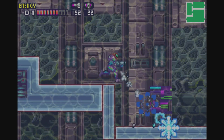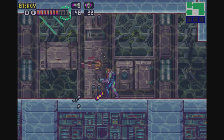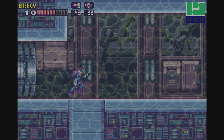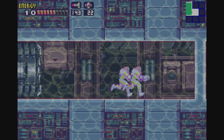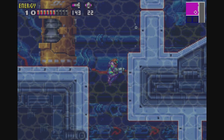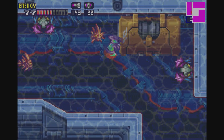That means we can finally head on this way. I just need to murder some enemies so I can have more space. Just gonna dash through here. And that takes us straight to Sector 4 — a part of Sector 4 we haven't even been to.